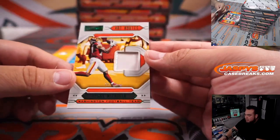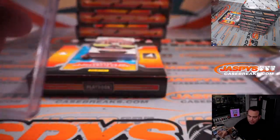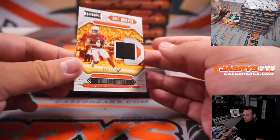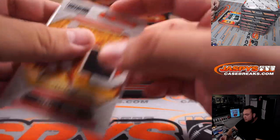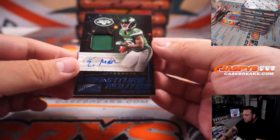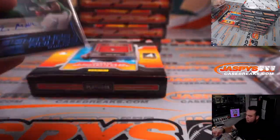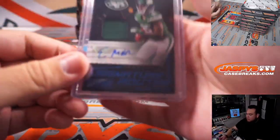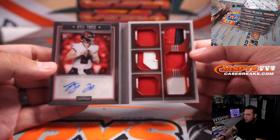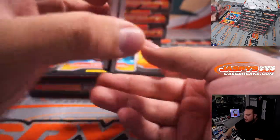First card is Hot Routes — Terry McLaurin out of 49, 36 out of 49. That is spot 6, Commanders — Michael Joseph starts us off. For the Cardinals, Rondelle Moore to 299 — that's Nicholas straight up. Elijah Moore, Signature Routes, 33 out of 49 for the Jets — Brian. And our first booklet is Kyle Trask to 99, Rookie Signature Locker — this guy might get the starting job this year if they don't trade for a veteran. That is for Tampa Bay, John.